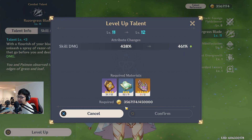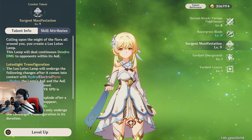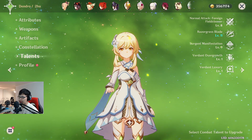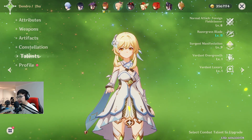Also, Dendro Traveler also needs Raiden Shogun materials — so including them, we have five characters all in a row who need those weekly drops. Holy shit. Chill.